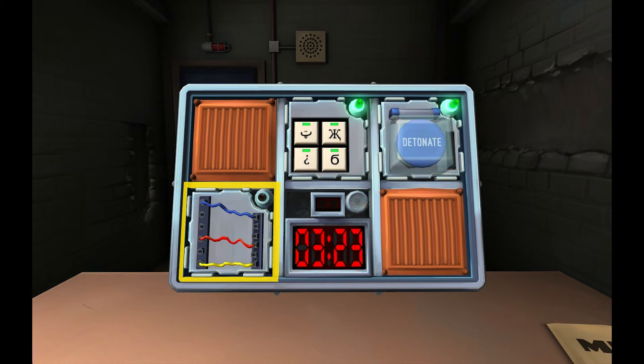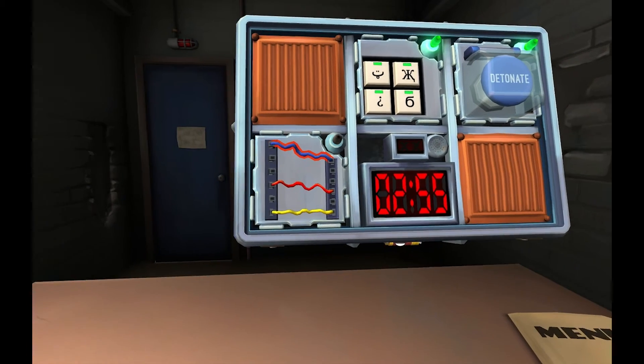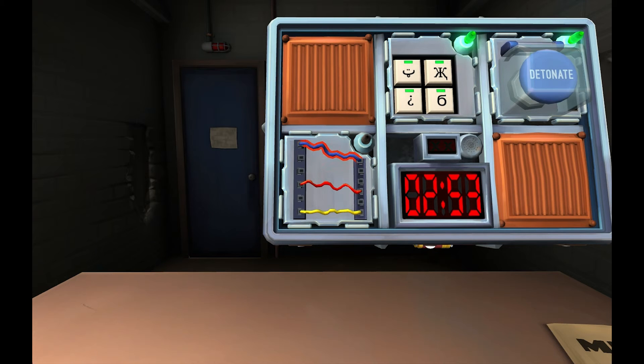Wires! There's a blue one, a red one, and a yellow one. How many wires are there? Three. Three wires - on the subject of... wait, this is not it. Oh my god, this thing is... three minutes. It's got wires. Three wires, yes.